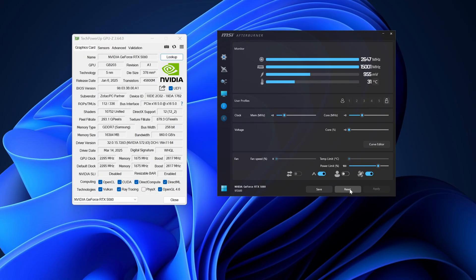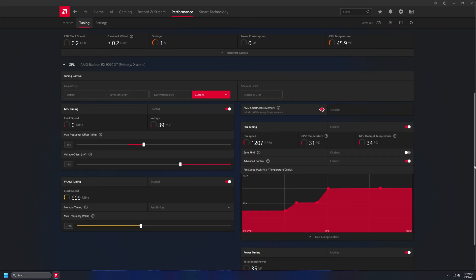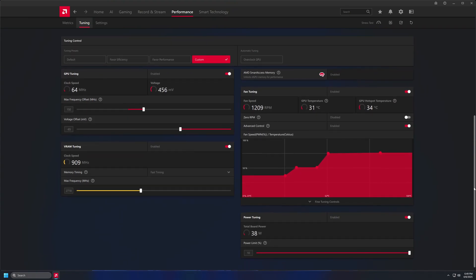I want to emphasize that the 5080 during testing was at stock settings — no tweaks were applied. I've been using the 9070 XT as my main for a while now and the overclocked settings I'll show you are stable, at least on my unit. That said, the settings you're seeing now aren't stable with the power limit at stock settings.